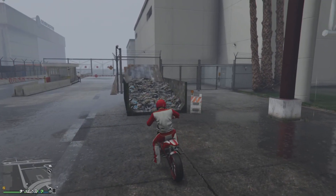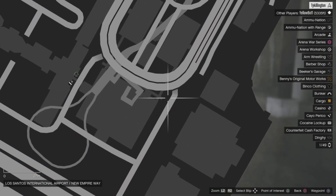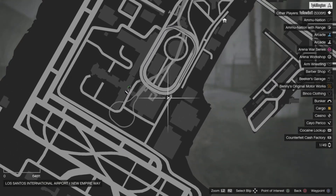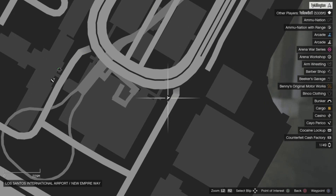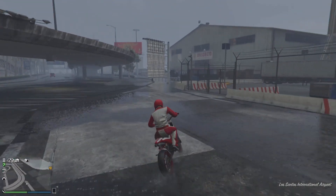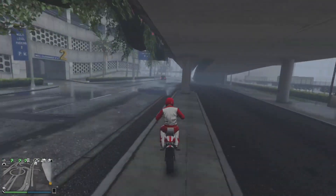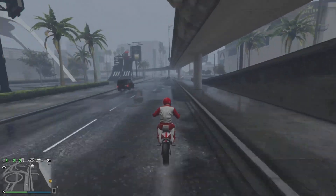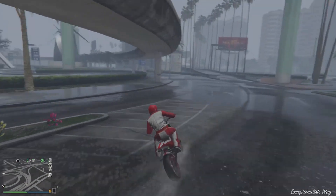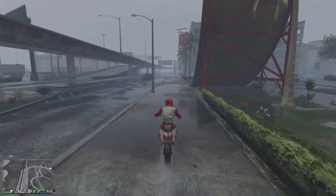So there we go — we got four of them knocked out right there. The fifth one is right here, and we all know this jump. I've got all 50 of my stunt jumps already done, so I'd just recommend hitting this again to knock it out. It's this little trash dumpster ramp thing right there. You just want to go back there, make sure you clear the fence as you hit the ramp, and make a clean landing and you'll be good. It's really simple.